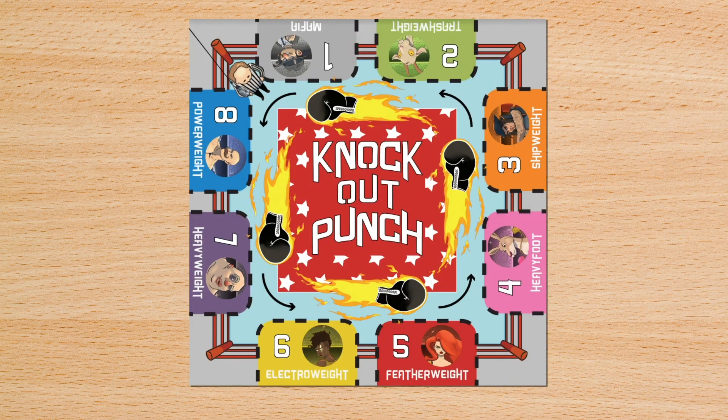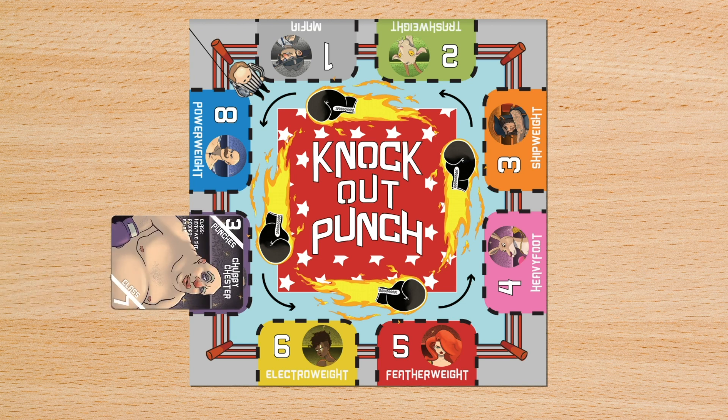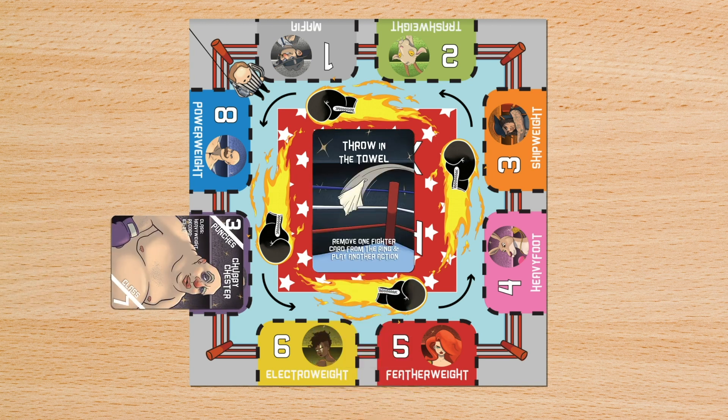On each player's turn, they can perform one of two actions: they can either place new fighters into the ring, or they can play a special card.